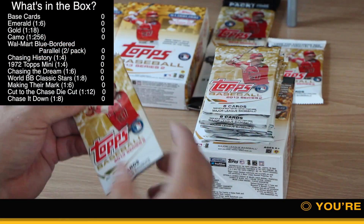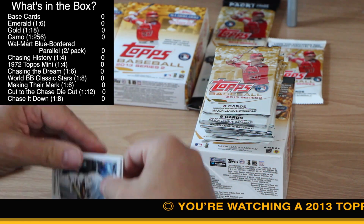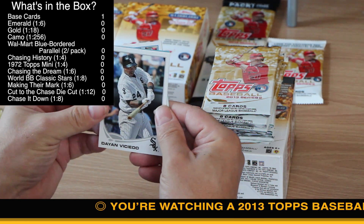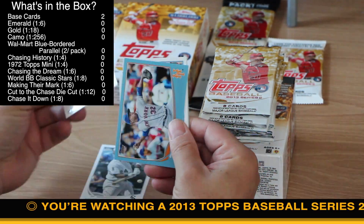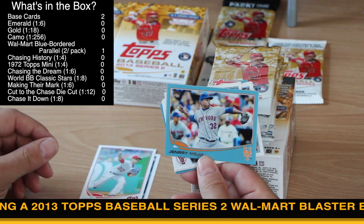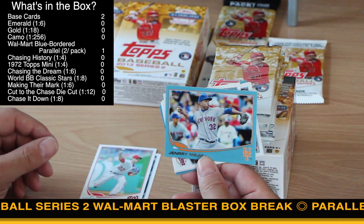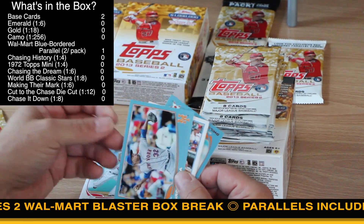All right, so here we go. Thank goodness for time lapse, because that box opening is getting a little ugly there for a second. We've got our first blue parallel. Remember, this is a Walmart blaster box, so you're going to get the blue parallels — actually two per box.